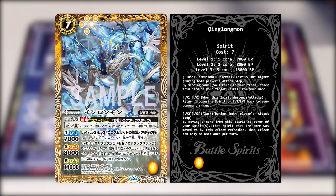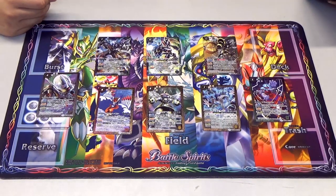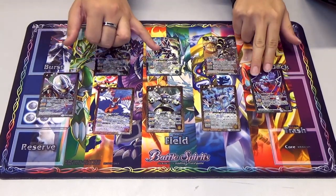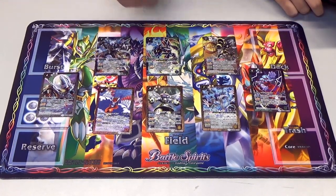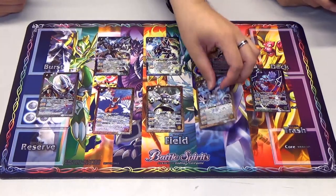Next we have Chinglongmon. It's a Radiant Descent with a cost 5 or higher condition. At levels 1 and 2, when this spirit descends or attacks, return one opposing spirit of level 1 and 2 back to your opponent's hand. At level 2 and 3, Flash during both players' attack step: by removing one core from this spirit to another of your spirits, that spirit refreshes. This can be used once per turn. It's quite splashable because there's no color restriction on the Radiant Descent beyond cost 5, so it can work in any color deck.